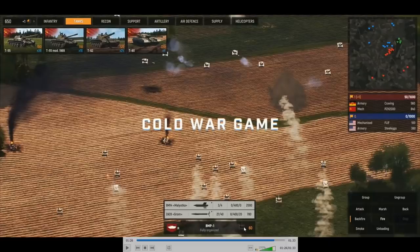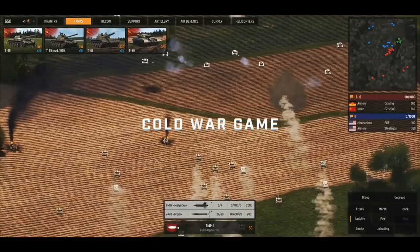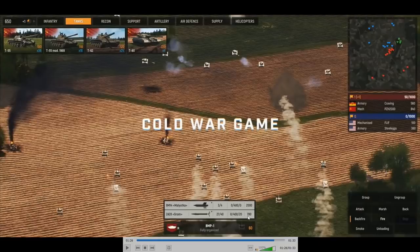And then we have the weapons: 9M14 Malyutka, 2A28 Grom. Again, familiar weapons from Red Dragon and ALB. I'm just not exactly sure what all of these stats mean. I'd say this is ammo — 27 out of 40 rounds, 3 out of 4 missiles remaining. 0 and 420 — I'm not really sure what that means. I'm thinking the 420 might mean armor penetration, or it might mean damage. And the 780? No idea. I'm thinking it has something to do with damage, because a Grom shot arguably does less damage than a Malyutka.